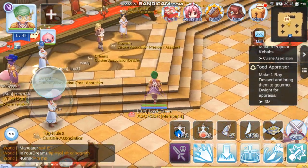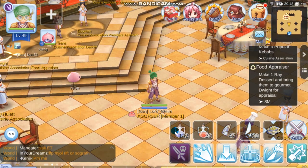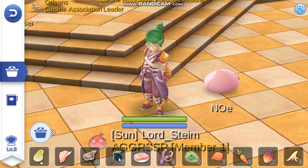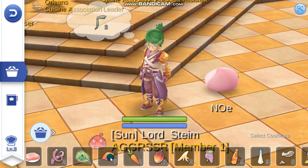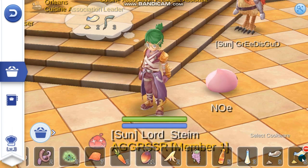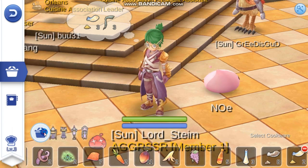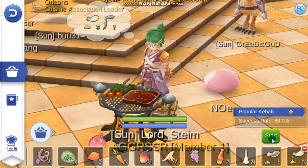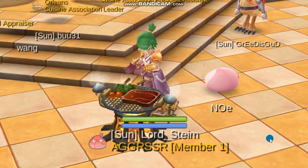I've already tried cooking the kebab earlier, so I'm just going to repeat the process now. Let's use the cookbook and then use three pieces of rocker leg meat, then three pieces of salt. Then we need to use the grill. We now have a popular kebab with an 89% success rate.